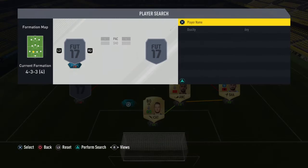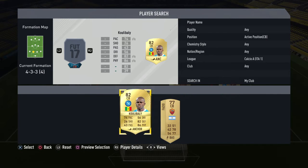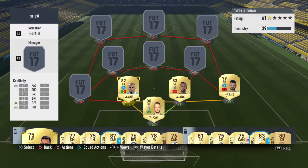Then we've got Benatia. I'm sure a lot of people know he is on loan from Bayern Munich at Juventus. Then you've got Koulibaly, another really fast centre-back. Benatia has 67 pace, but you'll take Benatia.